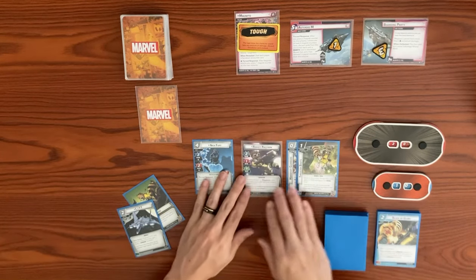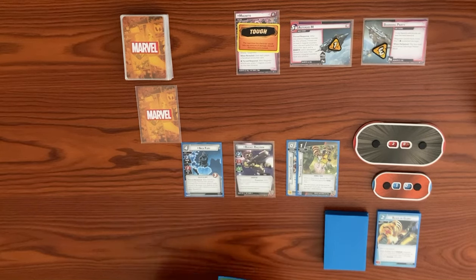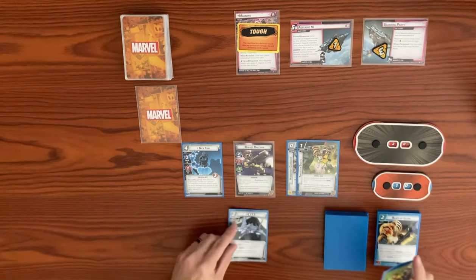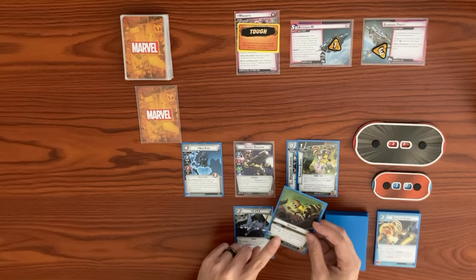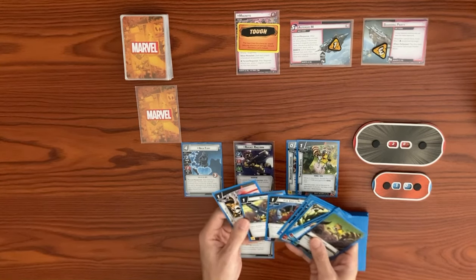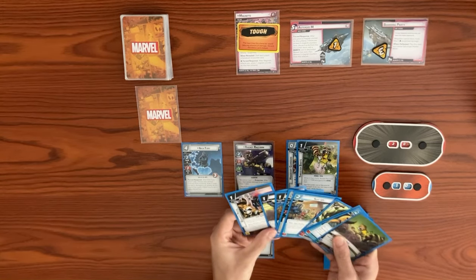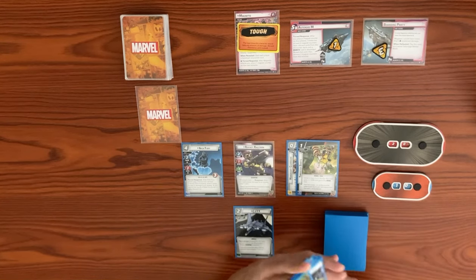Thruster Boots is a one-cost upgrade — while in hero form, Rocket gets plus one thwart and gains the Aero trait, so we now have three thwart. Using a double resource, we play C.I.T.T. and Salvage. Salvage says after you spend this card, put a tech upgrade from the discard pile on top of your deck. We're going to get Rocket's Pistol as our tech upgrade.